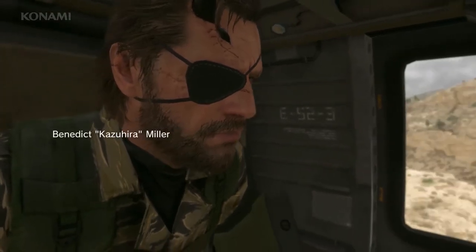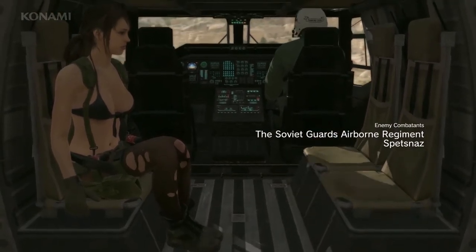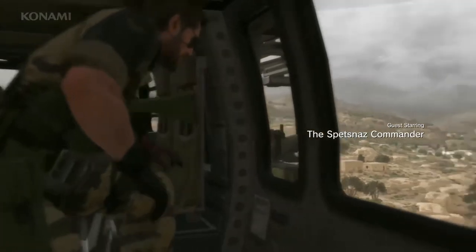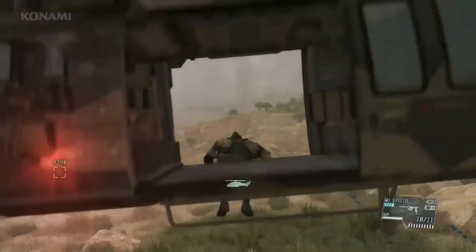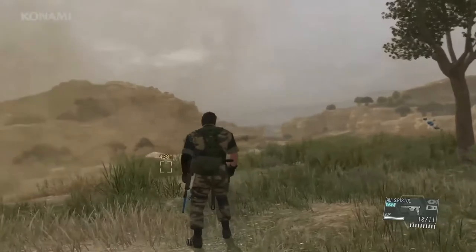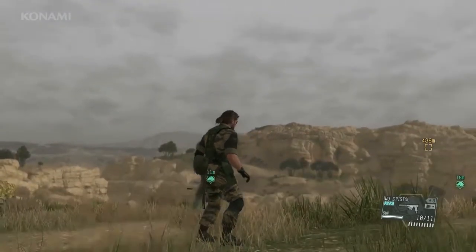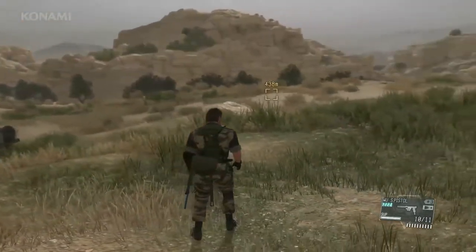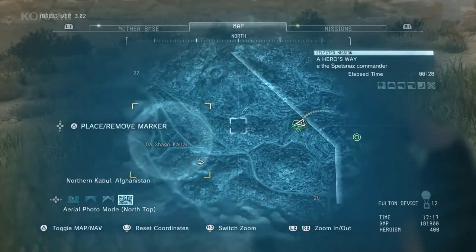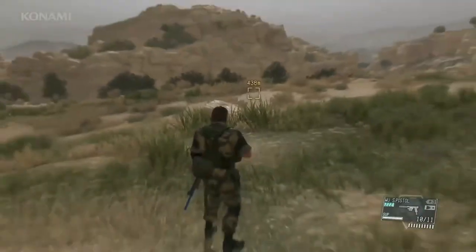Your target is a Spetsnaz detachment commander. Your orders are to take him out. So here we are in the airspace above Afghanistan once again, and we're fast-forwarding things a little for the sake of time. And here we are — we can see Quiet is here with us, so let's go ahead and call upon some support. We'll send her up ahead to scout out the area and mark targets for us.